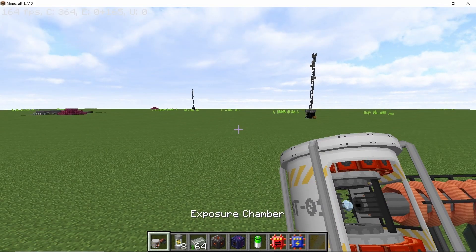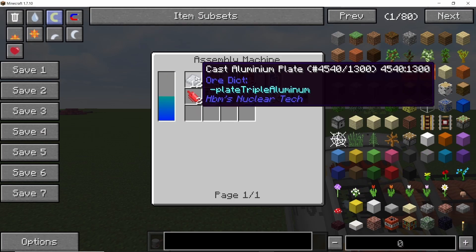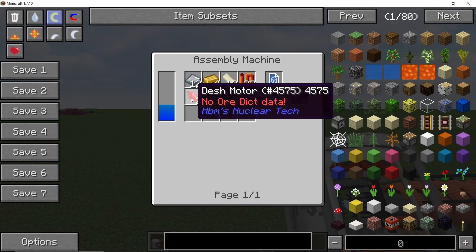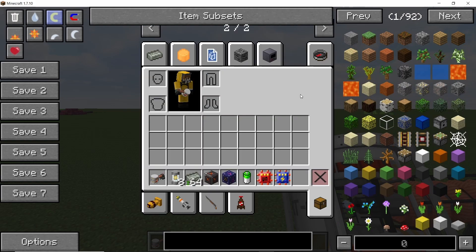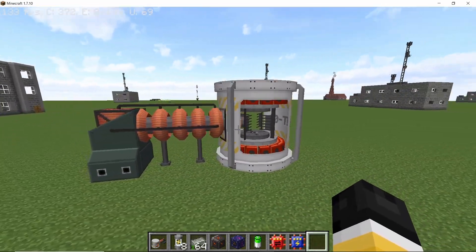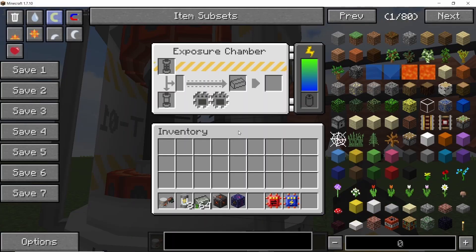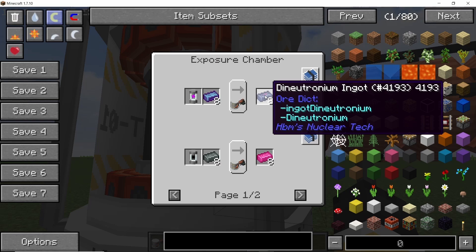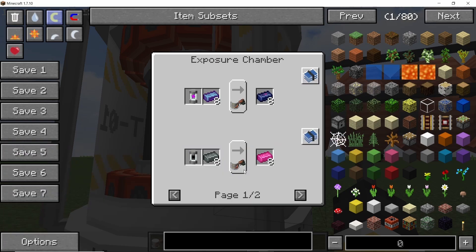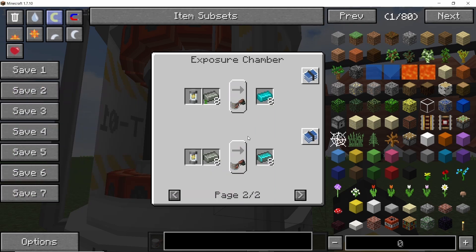Starting this video with the exposure chamber, a new multi-block machine which is meant to be used alongside the particle accelerator. Here's the crafting recipe for this one - not too expensive - and it is meant to basically process the recipes which used the crafting table before. Here's how the exterior of the machine looks like, and here's how the GUI looks like. In the top slot goes the particle, here goes the ingots, and we get the output. It can process dineutronium, euphemium, and the two processes with uranium which give shirbidium and shiranium.